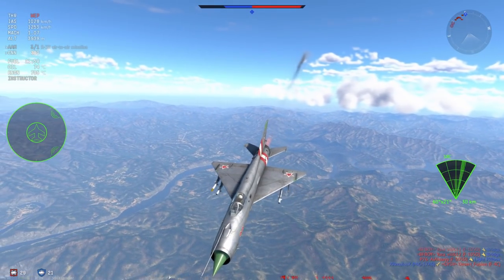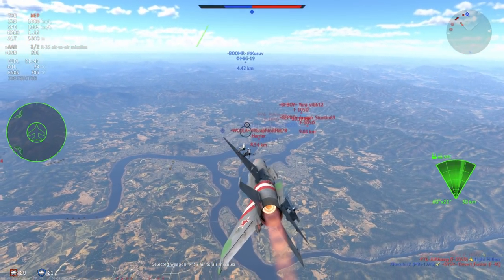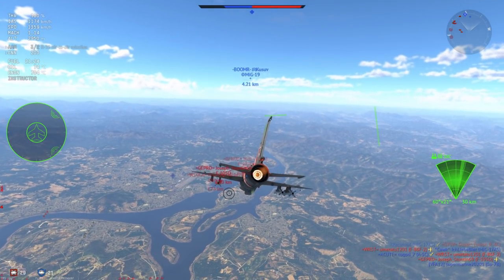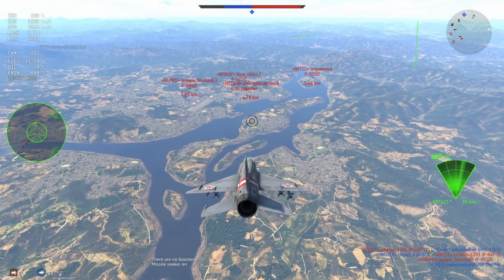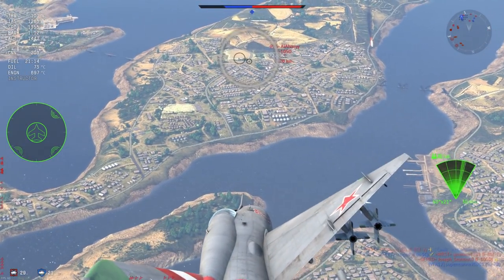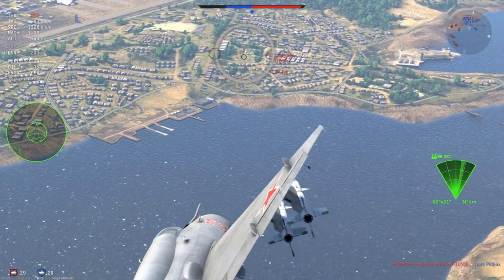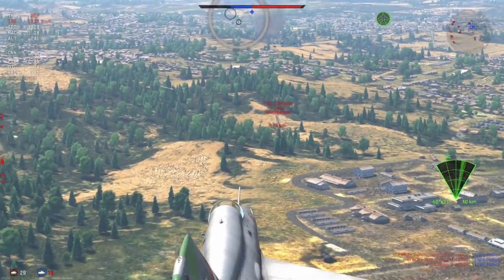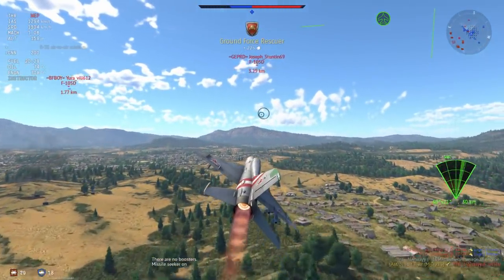I'm going to go over to the ground attack area because it looks like my team has got it pretty much covered everywhere else. There are two, three, four F-105Ds and a Harrier. The first thing we're going for is an F-105D because that is easily the greater threat. I'm going to try and sneak in behind him and get a good missile approach, because the R-3Ss are not really the super powerful missiles you might expect them to be.